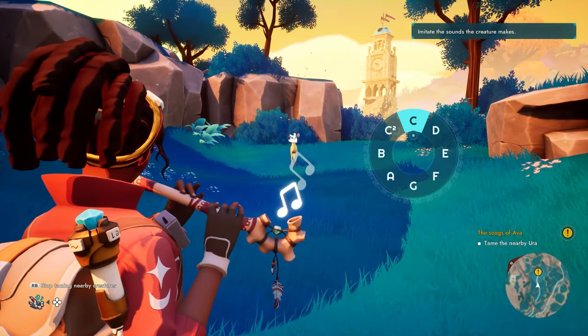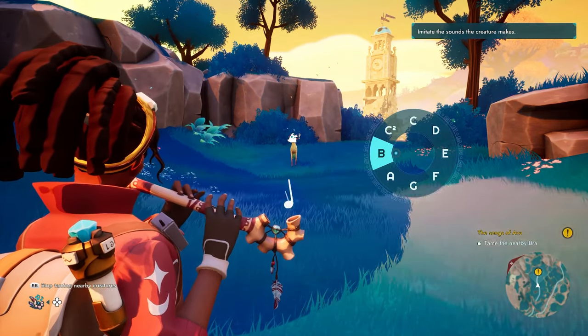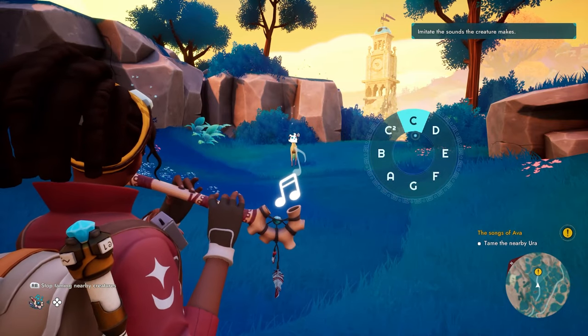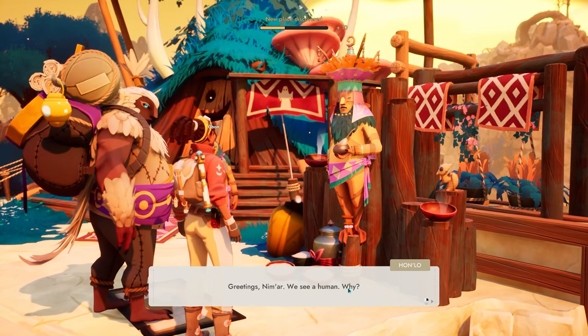The music and sound effects blend beautifully with the game's ambience, though dialogue is mostly expressed through charming sound effects and cutscenes. The locals' amusing grunts and murmurs hint at their skepticism towards humans, adding a touch of humor to your interactions.